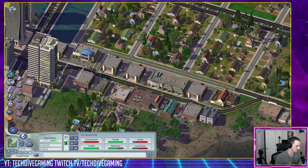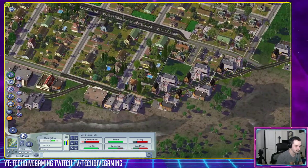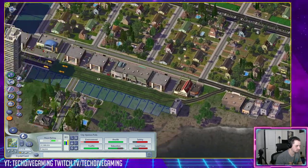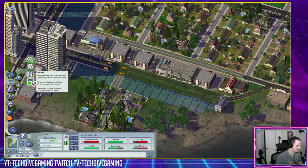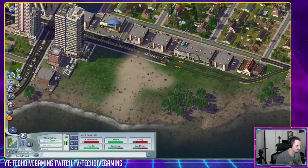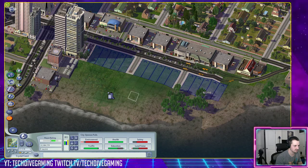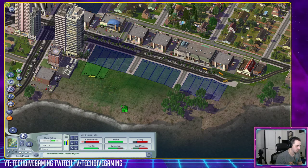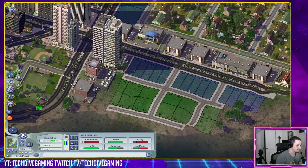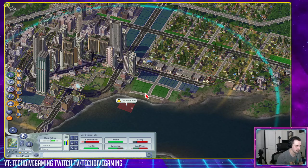Let's go ahead and make this avenue run out this way. Go ahead and redesign this spot too — why not. High density commercial, three tiles is fine. High density residential.